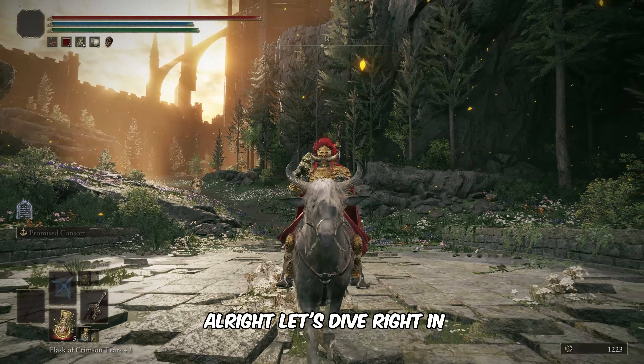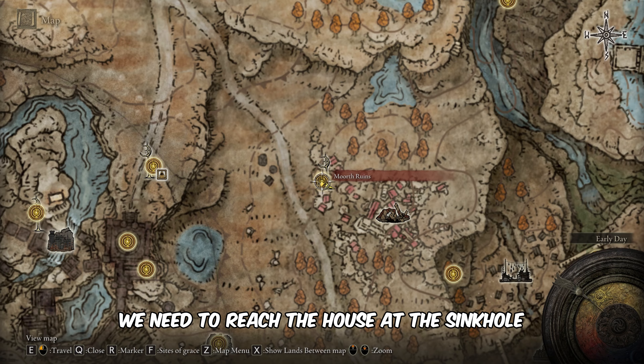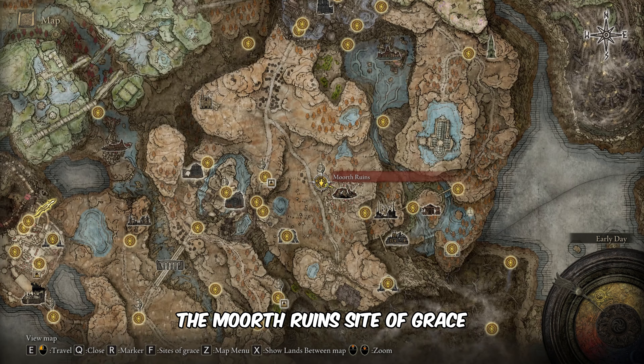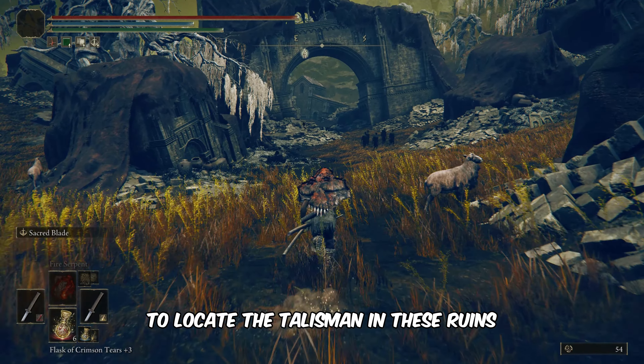Let's dive right in. To get the shattered stone talisman we need to reach the house at the sinkhole in the Morth Ruins. We are starting from the Morth Ruins site of grace — follow me closely from here to locate the talisman in these ruins.